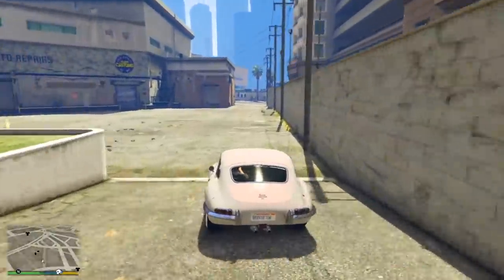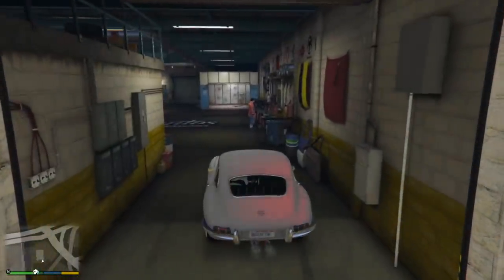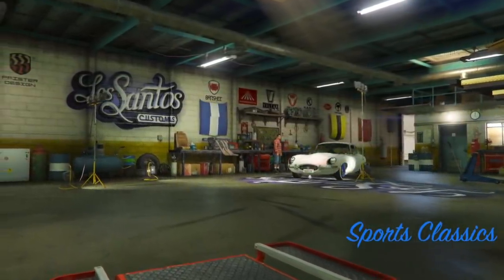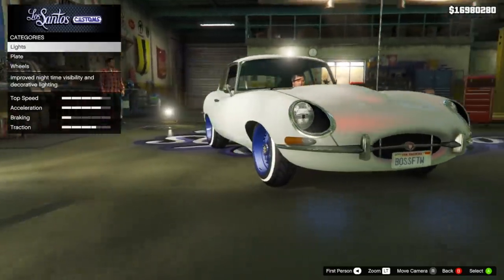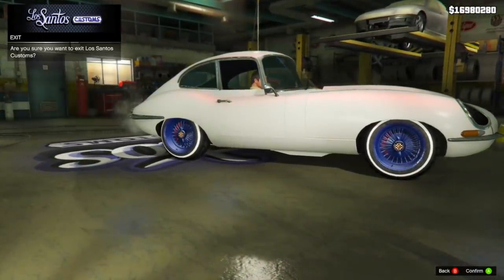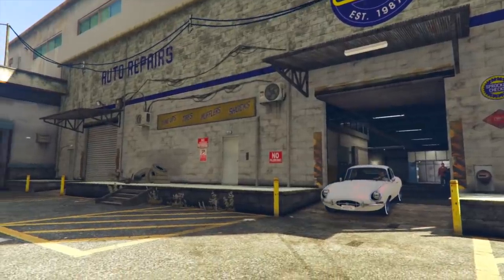I've installed two mods that should give you a pretty cool idea of what this vehicle is going to look like when it's added into the game. The Jaguar E-Type is an absolutely beautiful car — just the shape, the design, the curvatures of the vehicle itself. You're going to be getting a classic sports car, and it's going to look something similar like this.